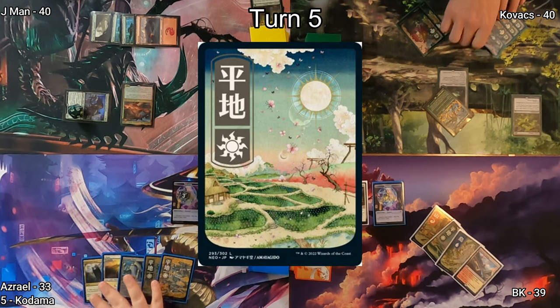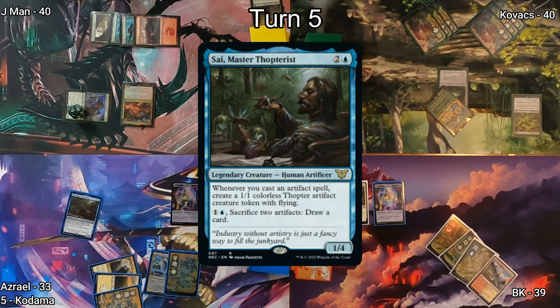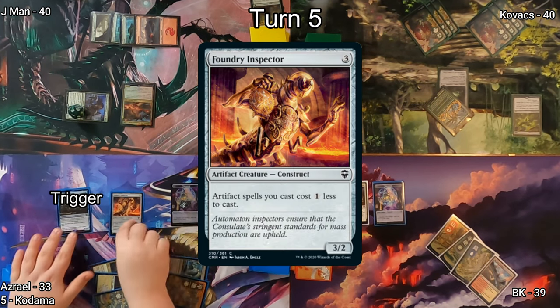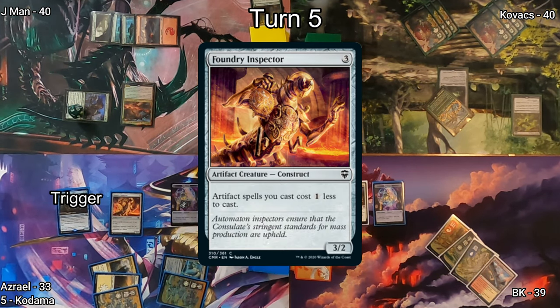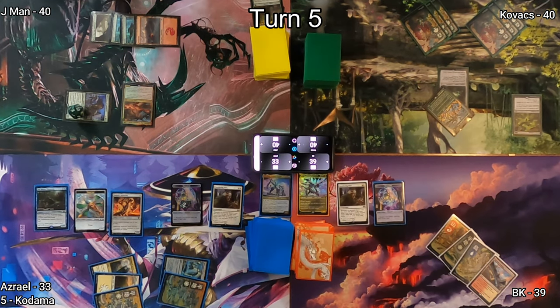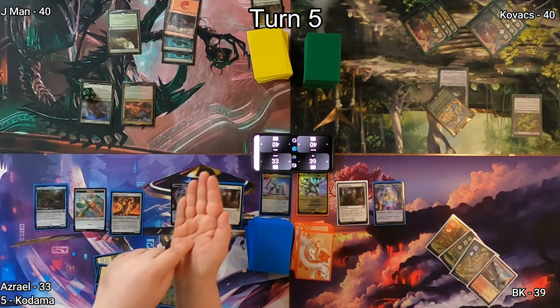I pass the turn. Azrael draws getting me a Treasure, drops a Plains, plays Psy Master Thopterist which produces Thopter tokens, and then casts Foundry Inspector which triggers Psy netting him a Thopter token. On J-Man's turn he draws triggering both Smothering Tithes — we do that thing with our hands that you guys love.